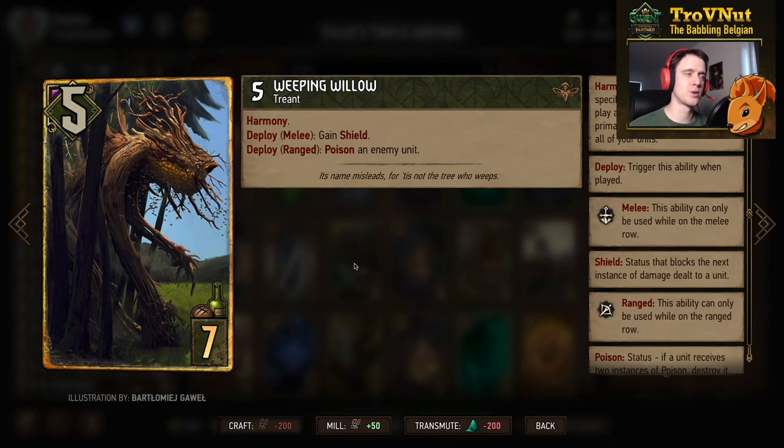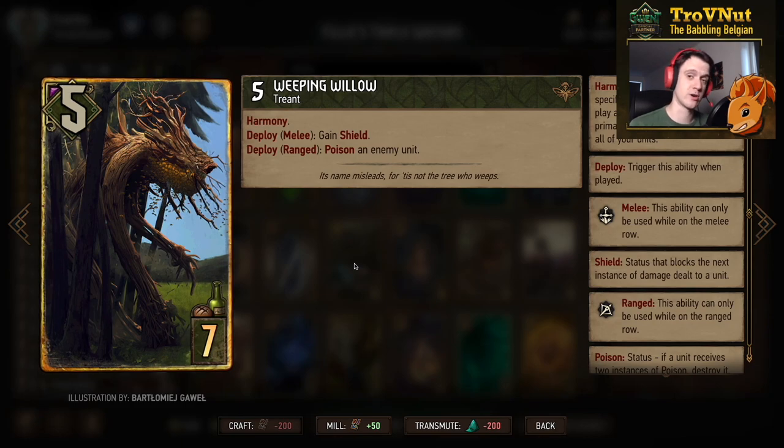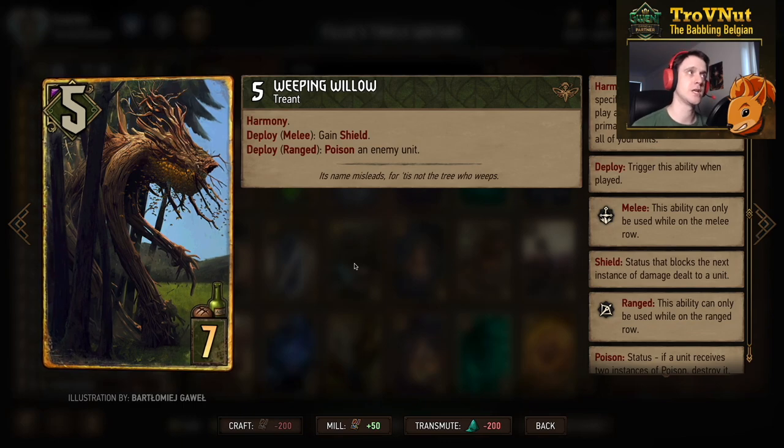Rounding out the poison package is the Weeping Willow. It functions as a Treant with harmony, and can also poison an enemy unit. If you can't poison an enemy unit, you can put it on the melee row to gain a shield instead, which is very useful to protect your engine capabilities.